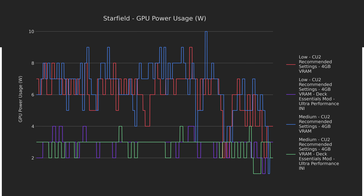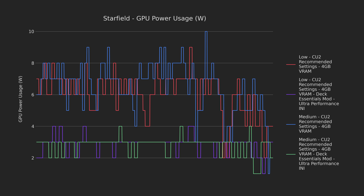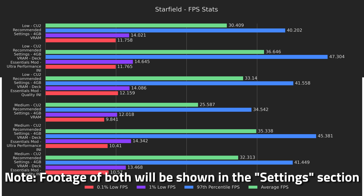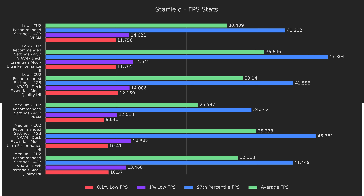On that note, the GPU power consumption lowered drastically, sometimes more than 60%. I also wanted to test the INI option marked quality since the visual hit was pretty severe on ultra performance. Fortunately, even using the much nicer looking quality option, we have still retained a large amount of our performance gains, so we'll have to keep it in mind for later.